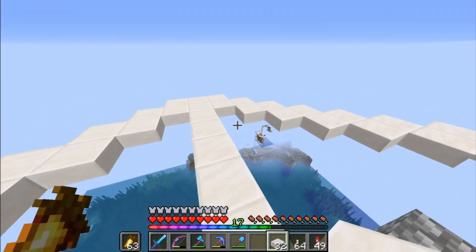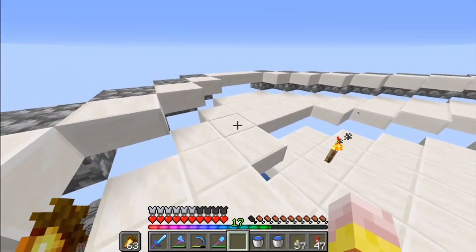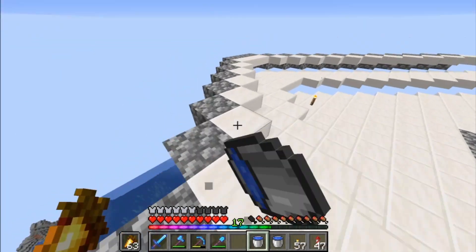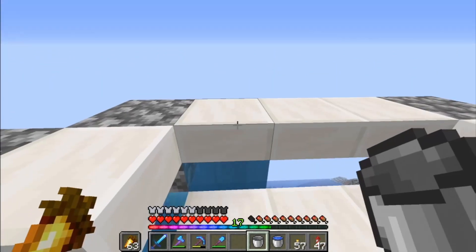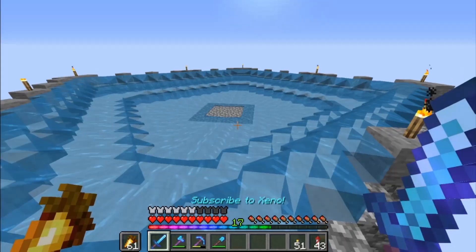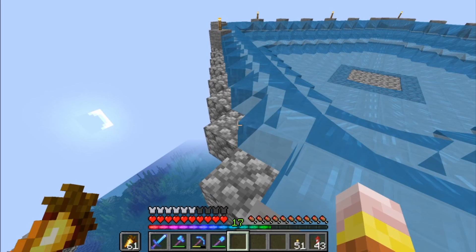Now we need to fill these platforms in with water. We have to place water on every block of the slabs in a specific way, which waterloads them. This is the most tedious part. That actually didn't take too long though — all the water sources are in place now. The way this site works honestly confuses me; I have no idea how water behaves like this.